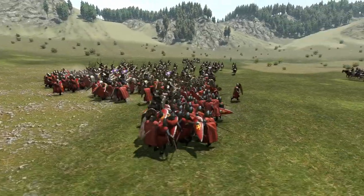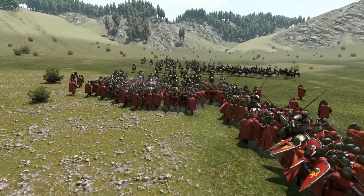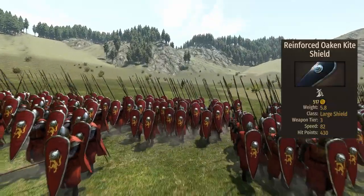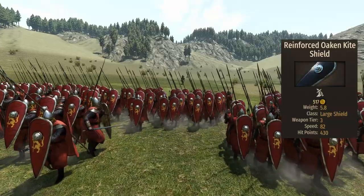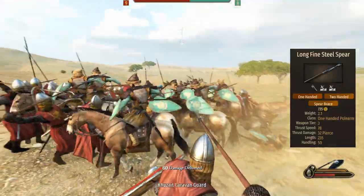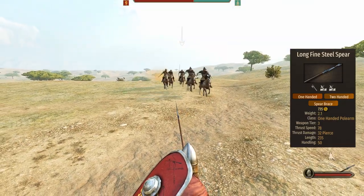Since this unit has three templates, let's start with the items that are always there. The first is the shield — the reinforced oak kite is a 128 length and pretty durable shield that covers the tanking duties quite well. The second item they always bring is the long fine steel spear: 78 thrust speed, 32 damage, with a length of 235.